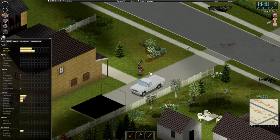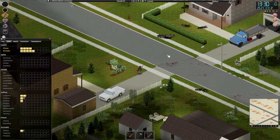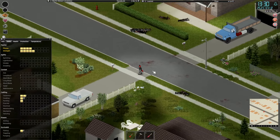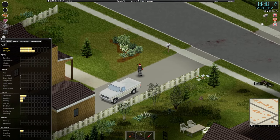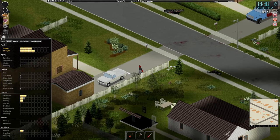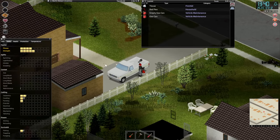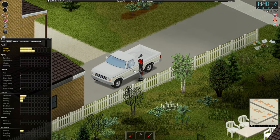Welcome back guys. I moved a bunch of the corpses out of the street, so we have a pile there and a pile there. I also emptied out the truck over here so that we have a full and an empty gas can here, and we have a full gas can in our garage, which I've decided to include in our home.